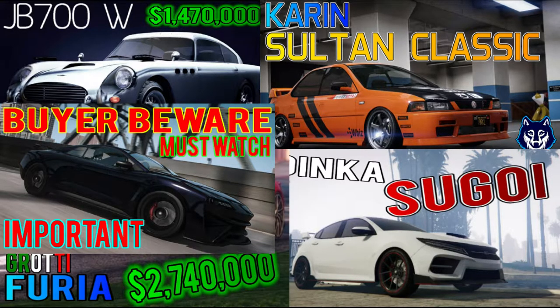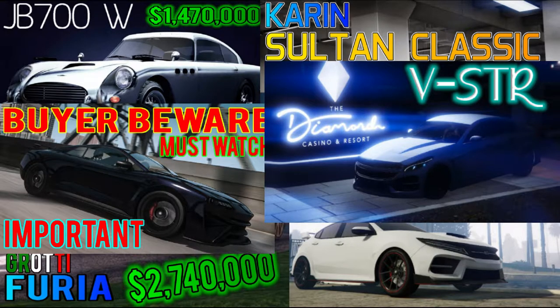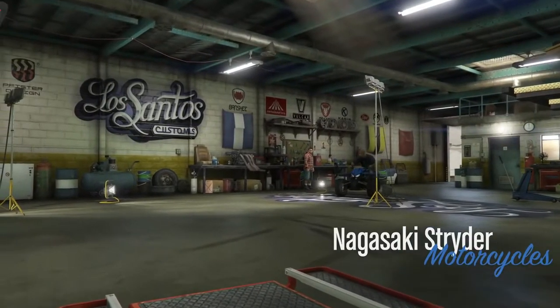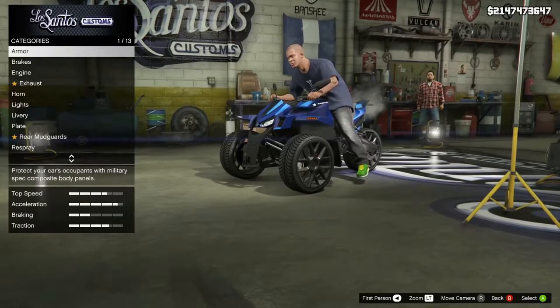In Sports again, the V-STR, which is also going to be on the podium vehicles. This one I actually do like — it's 1.2 million, pretty nice-looking car, not a lot of customizations, but where it misses in customizations it has great handling. Not the fastest, but it's good. For the open wheel cars, we have the PR4 for 3.5 million — currently the most expensive land vehicle in the game — and the R88 at 3.1 million. Both are very competitive; the PR4 has slightly more traction but with tire options you should get decent results in the R88.